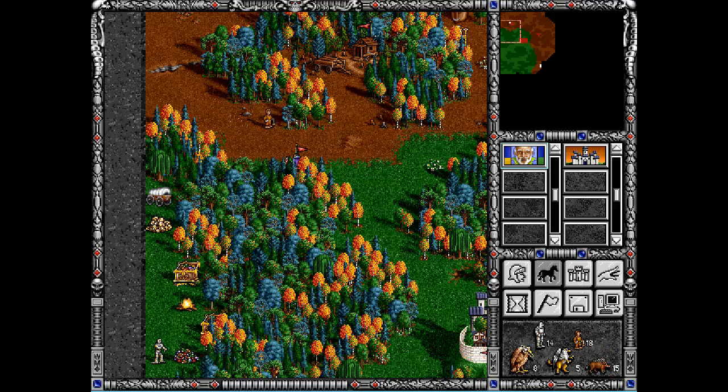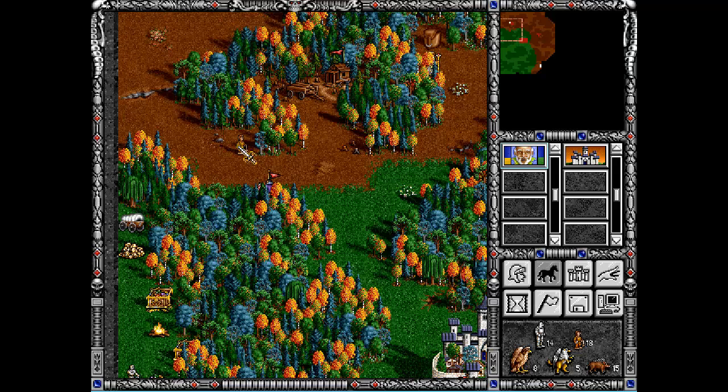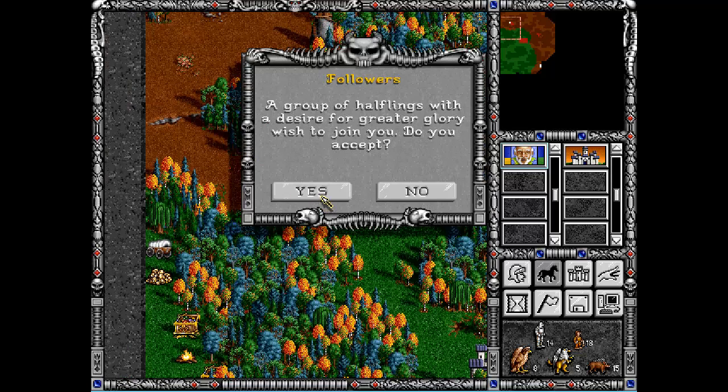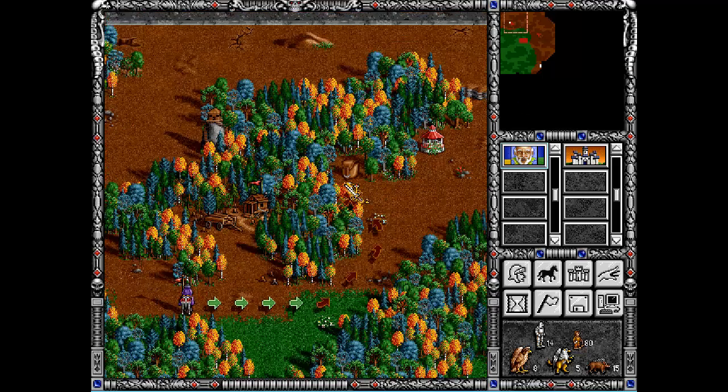I have a feeling they might join us because halflings are the unit compatible with our town and hero - they are a native unit. Those units tend to join your hero when you attack them on the map. And here we go: 'A group of halflings with a desire for greater glory wish to join you.' I hope we can achieve that greater glory some day.